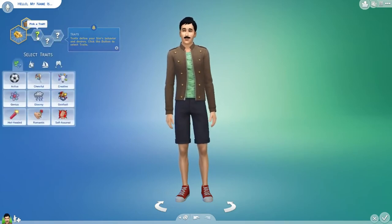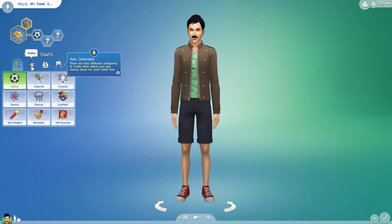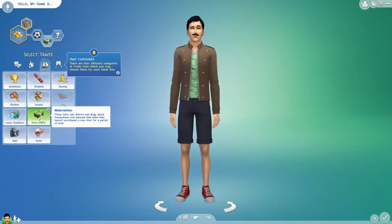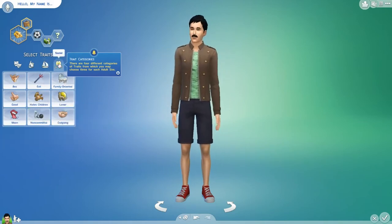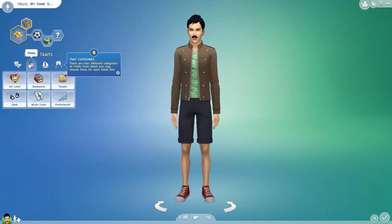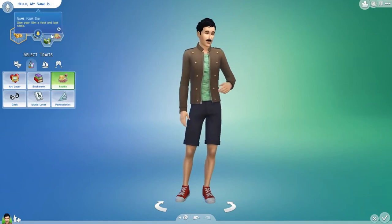Hover over the bonus trait to learn more about it. Okay. We can do Active there. Second trait we can do — Materialistic. And the third one we can do — Geek? No, let's not do Geek. Foodie. Foodie, there we go. Okay, so we've done that.